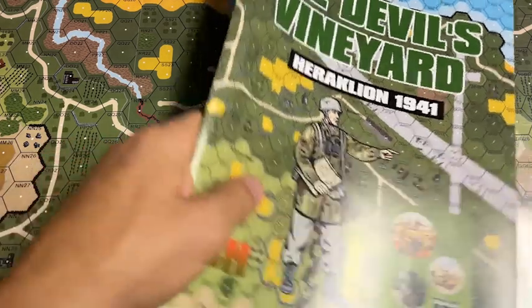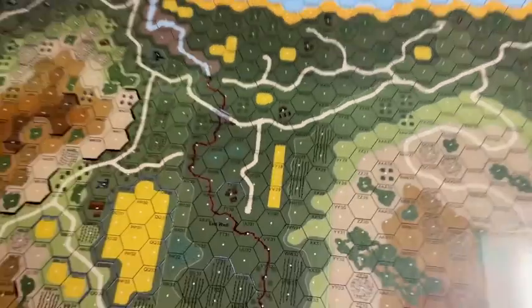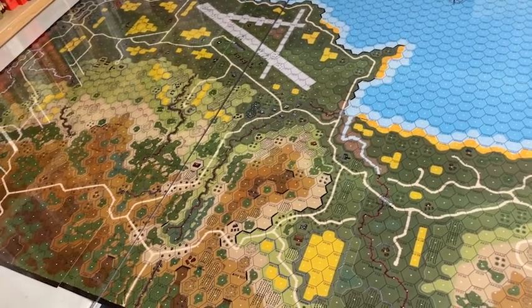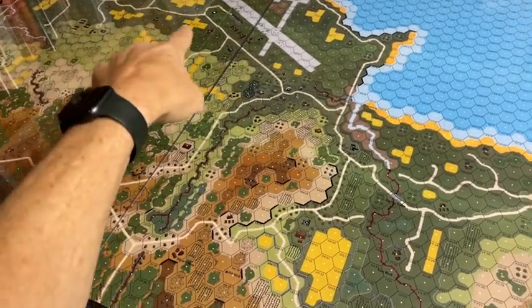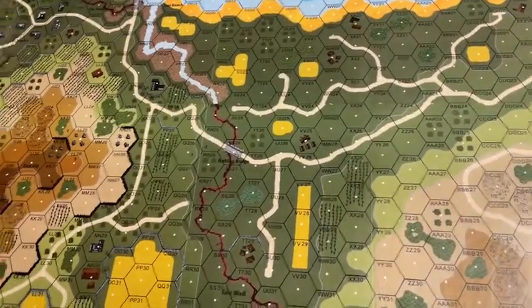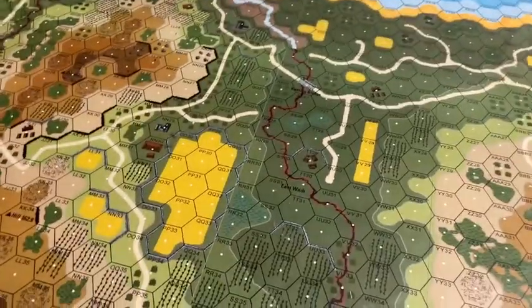Let's look at the map. So part of the map I want to point out — let's get a nice wide angle shot. That's all nine panels. It's a pretty big play area if you're playing on the whole map. Obviously a lot of the action will be up here in the airfield area.